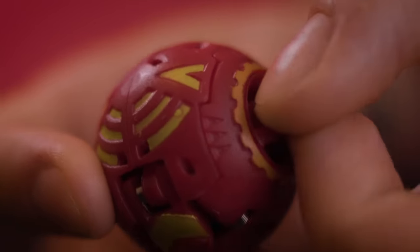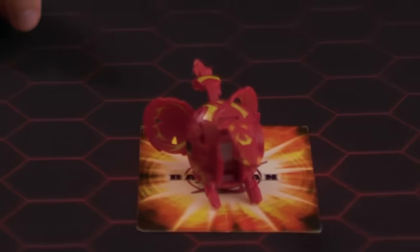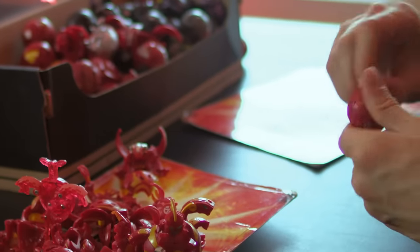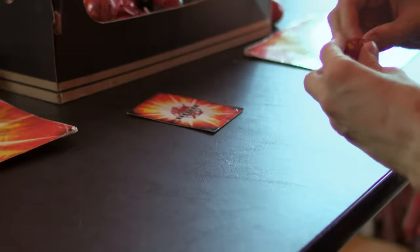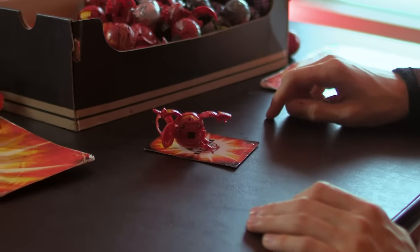Quake Dragonoid has this little crank on its side that you wind up before rolling, and when it opens on a gate card, it buzzes! Unfortunately, when we were filming the B-Reel for this clip, I might have accidentally broken my Quake Dragonoid, so it doesn't vibrate anymore. Instead I'm gonna show a clip from my old collection video. This gimmick obviously doesn't have any gameplay benefits, but I remember finding it absolutely hilarious and strange as a kid, and this is just the tip of the iceberg.